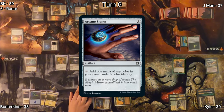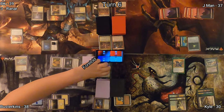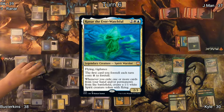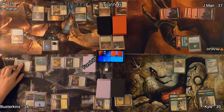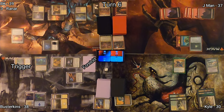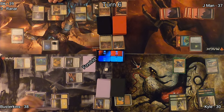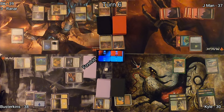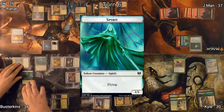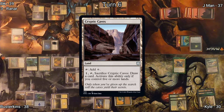On Busterkins' turn, he casts Arcane Signet from Foretell, so that cost him zero mana due to his Ethereal Valkyrie's ability, which reduces costs. He recasts Rannar the Everwatchful and goes to the red zone with his Valkyrie, which has a trigger so he draws a card and exiles a card from his hand, which becomes Foretold. This triggers Rannar, producing a 1/1 Spirit token. BK takes four points of damage from Ethereal Valkyrie. Busterkins plays a Cryptic Caves for his land.